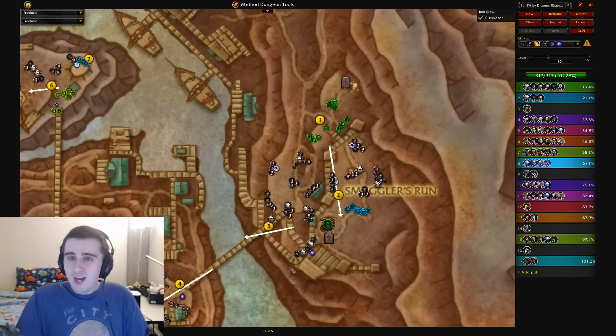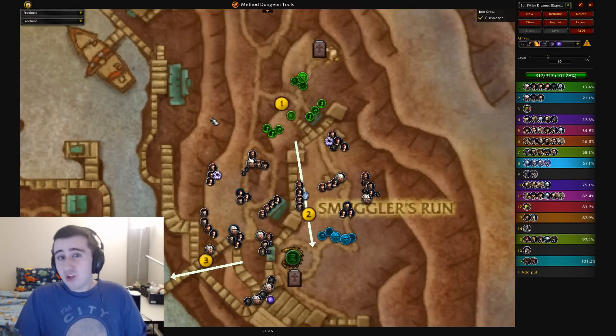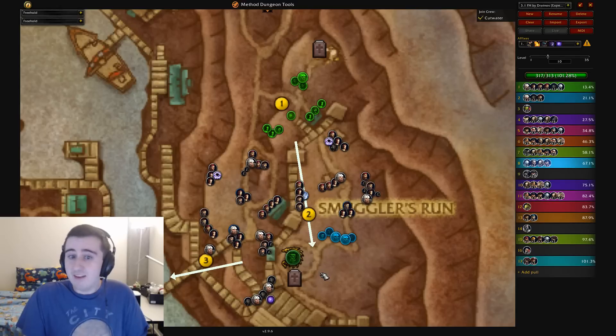Void Week Freehold. This first pull — in a lower-level key you can usually Bloodlust the first pull and get away with that. As you start getting to the 20-plus range, you're going to want to start Bloodlusting Skycap'n Kragg just to get him off his bird as fast as possible, because that's pretty lethal the longer he stays on that thing as you run out of defensive cooldowns. In a high-level key, you may still want to try and pull all these things, you just probably need to not commit your Lust there.